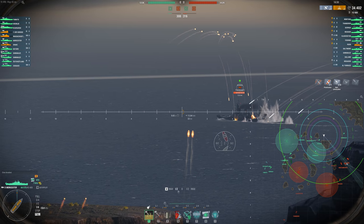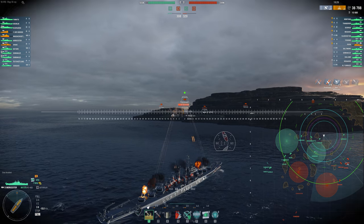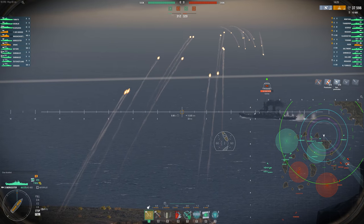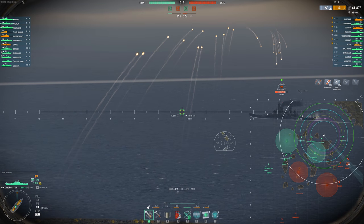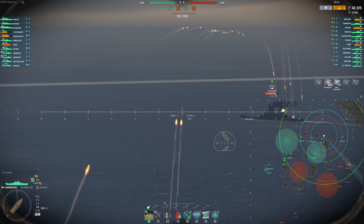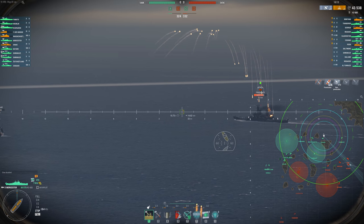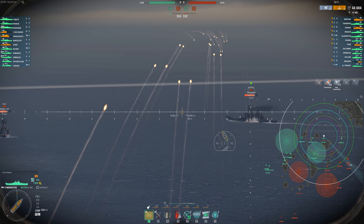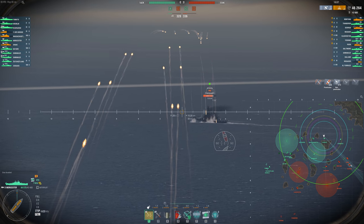Considering the fire rate and how many shells you're going to be hitting on people, personally I think on average you're going to get fires anyway. And all that fire chance goes to waste as soon as you're hitting areas of the ship that are already on fire — of course you have a 0% fire chance if the section of the ship you're hitting already has fire. That's my thought process at least, but that said, I think that both are good. You don't have to run IFHE, that's for sure.